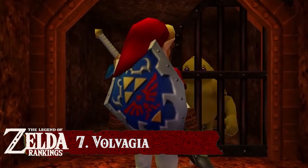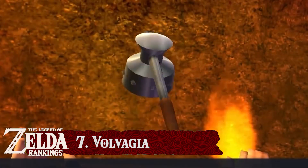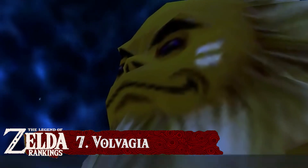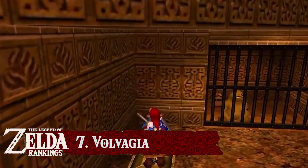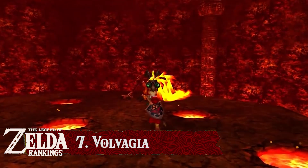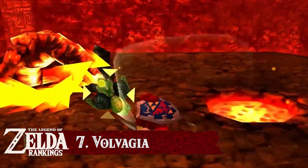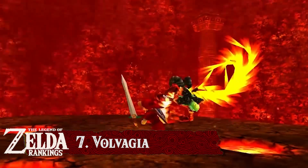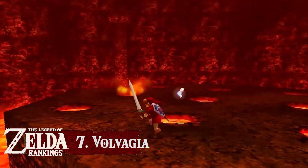As you enter the Fire Temple you encounter Darunia about to confront the dragon without the Megaton Hammer — a foolish move which can only have one outcome unless you can claim the hammer yourself. Which you do, while also freeing the imprisoned Gorons. Even so, it is too late for Darunia, and instead you have to play a game of whack-a-dragon against Volvagia. The dragon has two attacks: fire when flying and a hair flip.